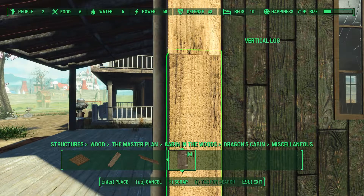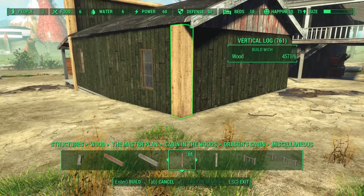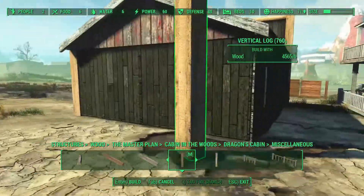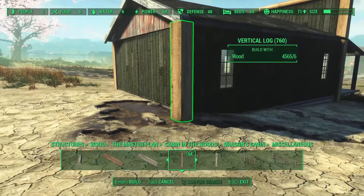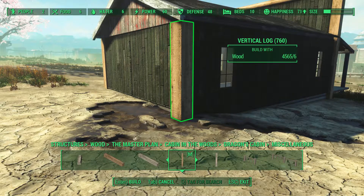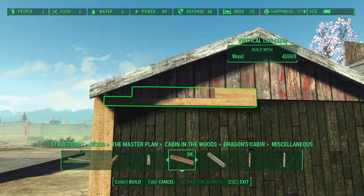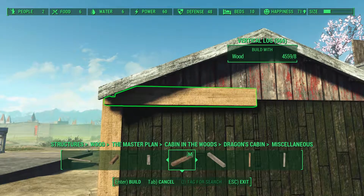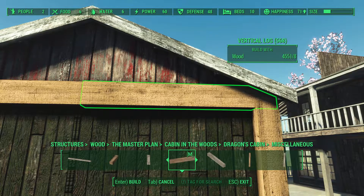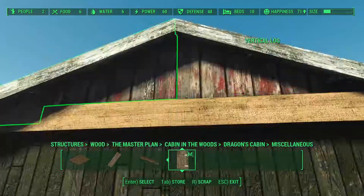I wasn't fully satisfied with the result, so I added the same structure on the rear wall as well. On the back side it shows square vertical logs, which aren't the same length as the round ones, so again I had to use two — and once more spent way too long trying to fix that center transition zone.